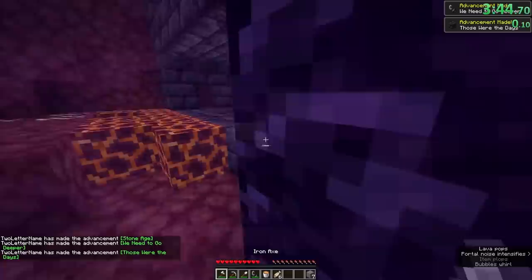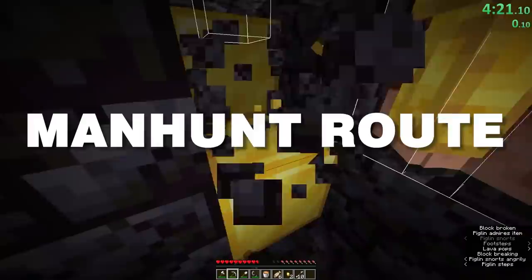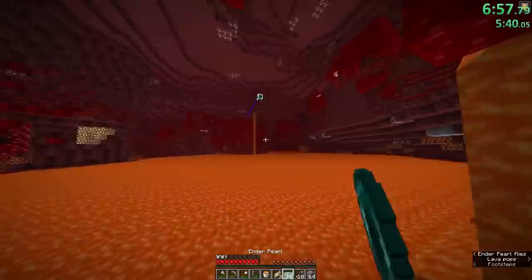His spawn was quite possibly the best possible one, because he was in the bottom of a housing bastion. All he needed to do was break the center chest to aggro piglins and lead them to a hole near the gold blocks — a route known as manhunt, pioneered by Fyro. At 5:40, he had everything and was out in search of a fortress, and a short time later, he got one.